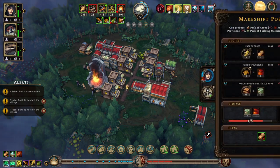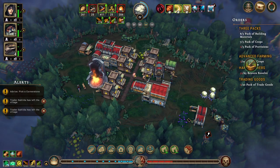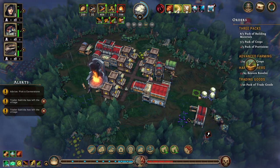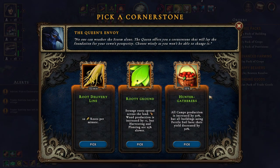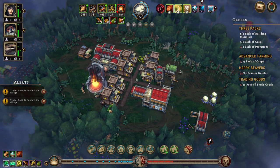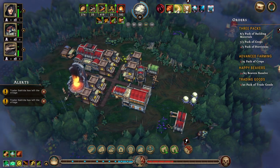We need packs of provisions and herbs — well, we're making two now. We need one more pack of provisions then that's done. Another root delivery line gives us 20 per minute. Wood production is increased by plus one, but there's a cancel action increase. We'll take the root delivery line so we get 20 roots per minute — we'll be drowning in roots.